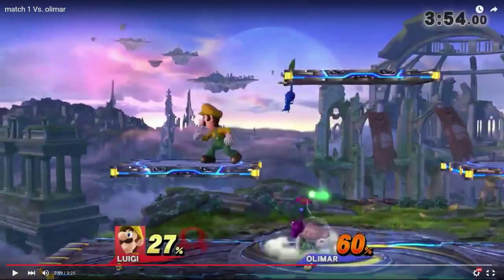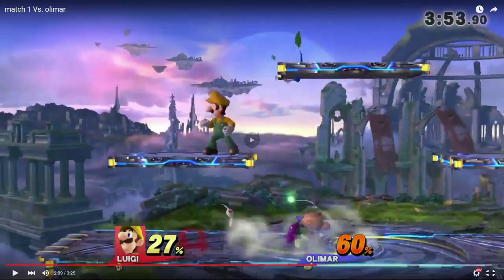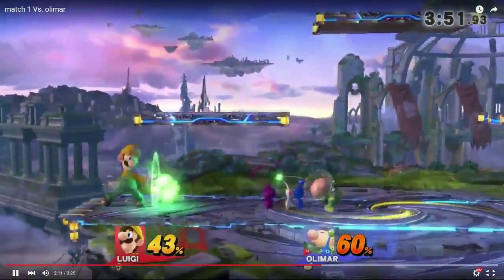Okay, so he didn't have Pikmin. If you knew he wasn't going to have Pikmin because you were going to Nado them, and that he couldn't punish you — even though he could have used Nair or up tilt which could have hit the platform too — good on you. But assuming that wasn't the case: be very careful about opening yourself up with Tornado because smash attacks, grabs, all that stuff is a really big deal.